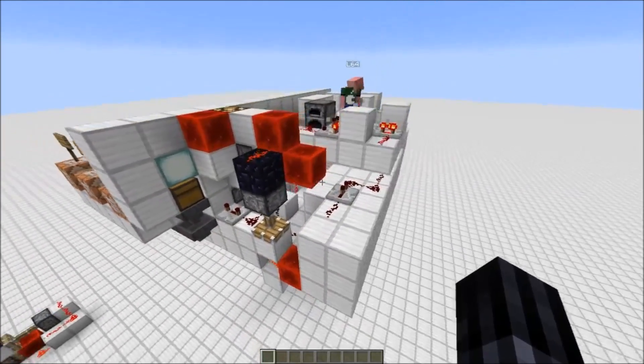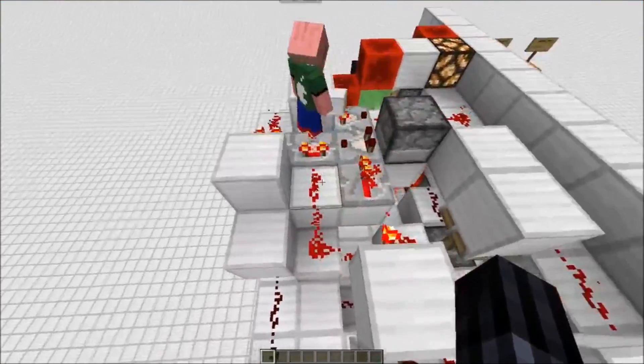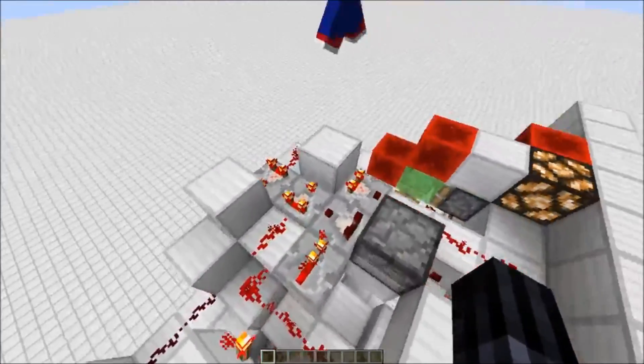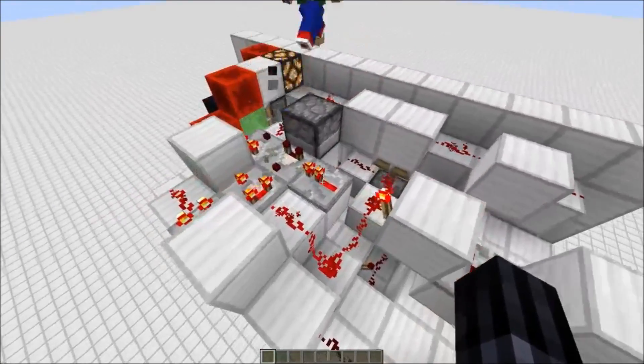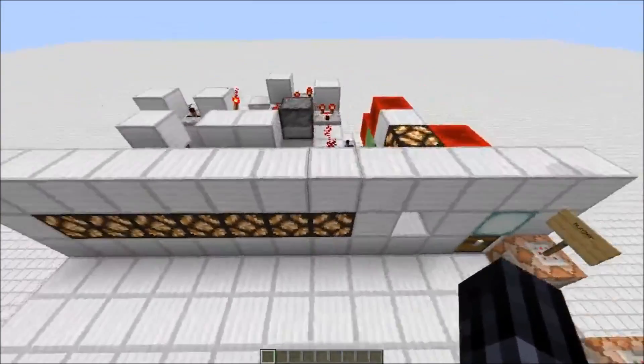Here is basically a signal strength rememberer. The signal strength gets stored with two comparators — just the basic setup. And then you subtract one signal strength every time a slice is eaten. That's how the redstone lamps get their information.